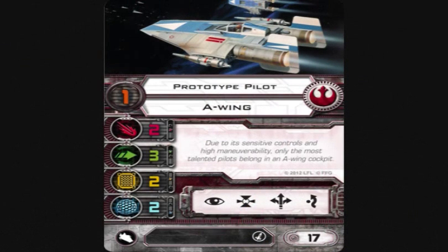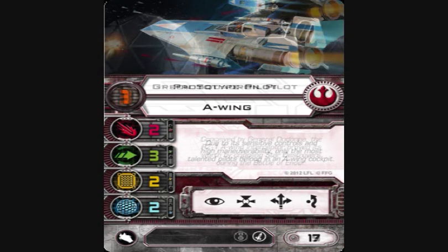The first A-Wing pilot is Prototype Pilot, which gives us our baseline: Pilot Skill 1, 2 Attack, 3 Evade, 2 Hull, and 2 Shields. Has Focus, Target Lock, Boost, and Evade actions, a Missile slot, and comes in at 17 points. You'll notice this one comes with the lowest Pilot Skill pilot, whereas the TIE Interceptor Imperial Aces didn't — I think Fantasy Flight had learned their lesson. This card shares its paint scheme with the ship in this pack, and they did a really good job recreating it. You don't see Prototype Pilot that much; he's a great blocker but not much beyond that.